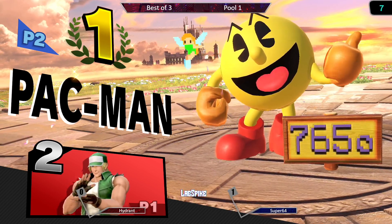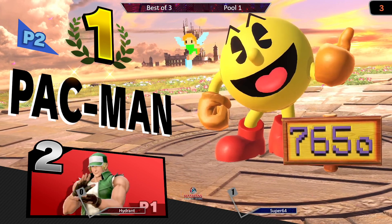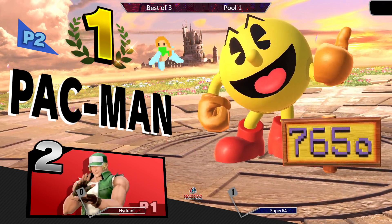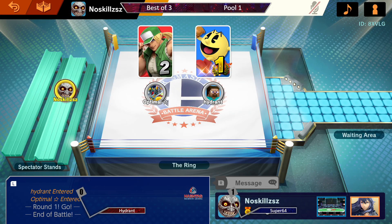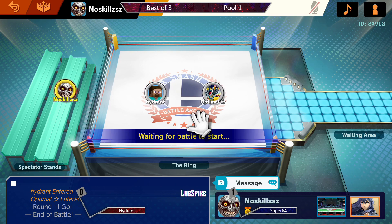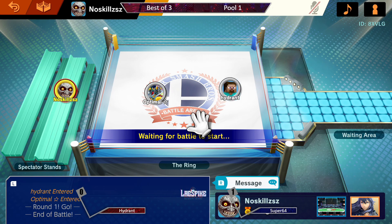I think Hydrant came out the gate very strong — just putting pressure on, pressure on, pressure on Super 64. But I think Pac-Man managed to kind of keep his composure, kind of build his projectile wall here. Good use with the Hydrant to cover it — credit to Hydrant for looking to get rid of that immediately with the F-tilt into F-smash and things of that nature to kind of break down the walls here. That was a very solid set for both players.